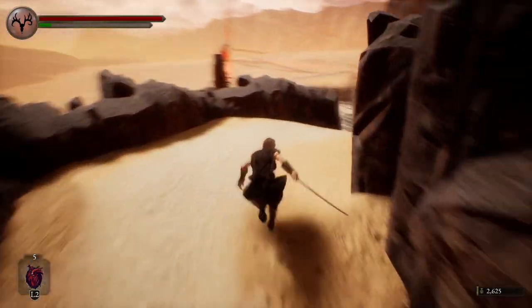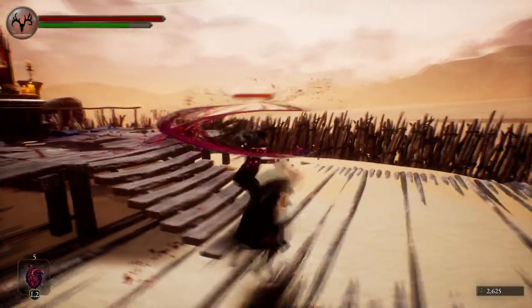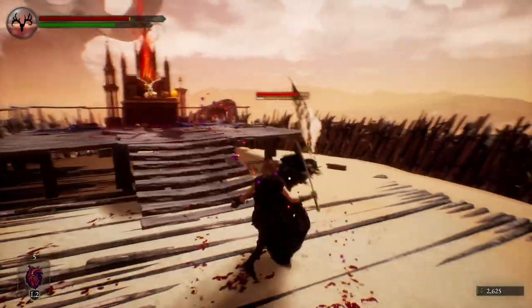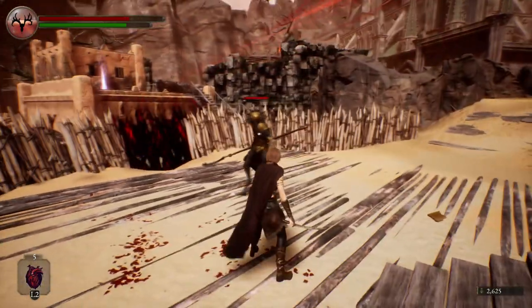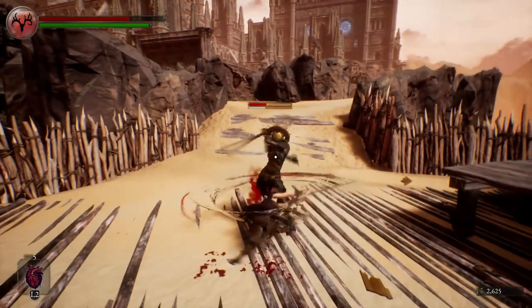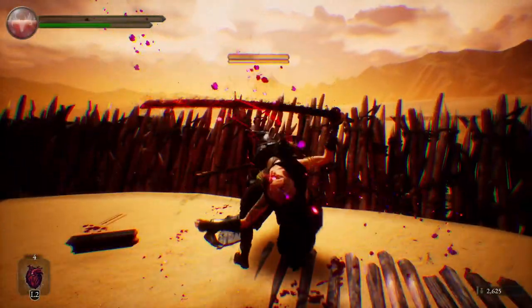Further up the way you'll find your first genuinely challenging fight — an actual challenge where you have to learn to dodge and attack at the right times instead of just swinging wildly, even in deer mode, because this enemy doesn't stagger like the others. You can just activate the altar behind him and leave, but I chose to fight him since I consider him a mini boss. And in typical Souls fashion, I get one hit away from killing him and die, only to finish him the next time around.